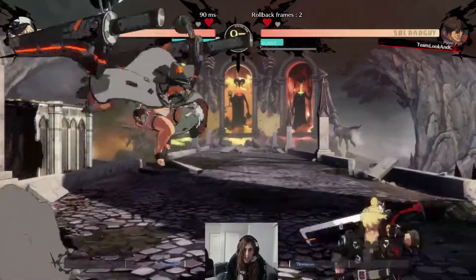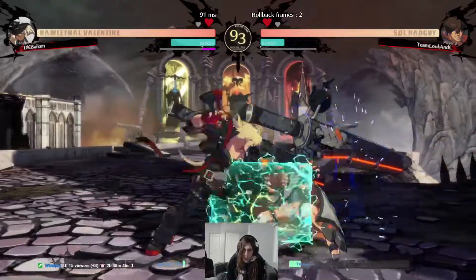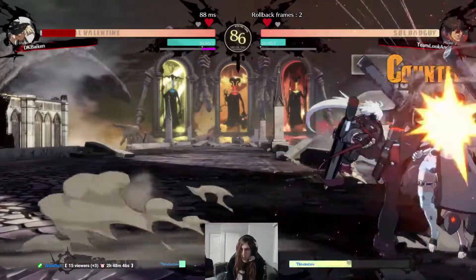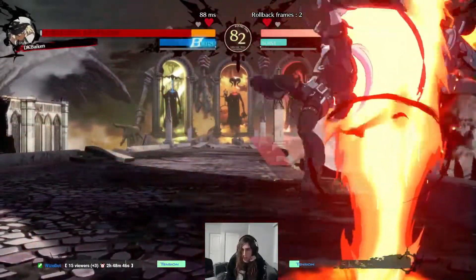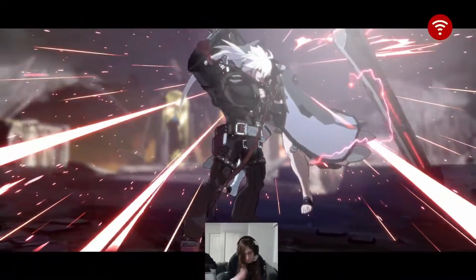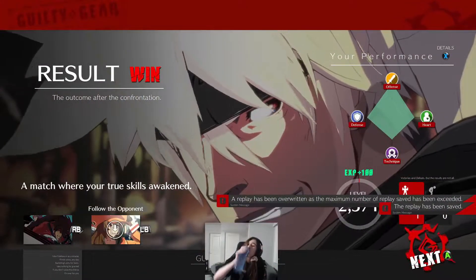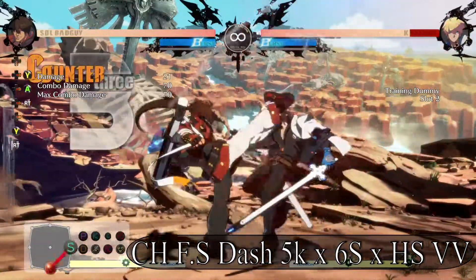Hey, this is Mira, and I'm here to talk to you about cara cancelling for Sol. Cara cancels — just a brief explanation — you're cancelling the startup of a forward moving move or a dash. Specifically for Sol, it's either 6S or his dash, and you're cancelling the startup into a special move to get further distance. This allows for better combo potential, combo reliability, and it really opens the door for him to get big damage, especially off of these counter hit far slashes.